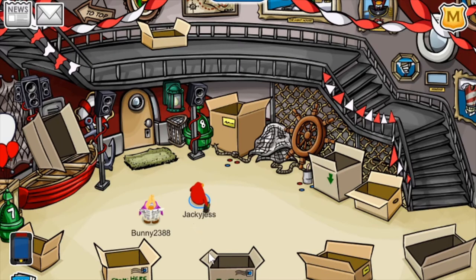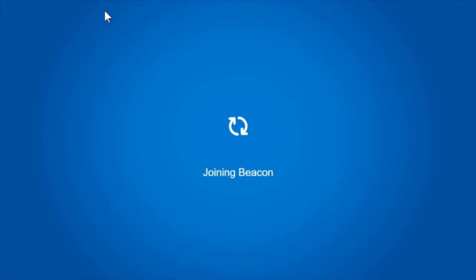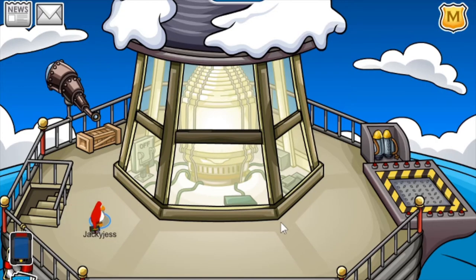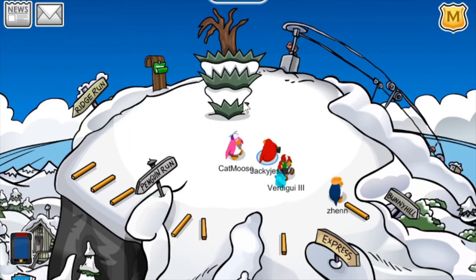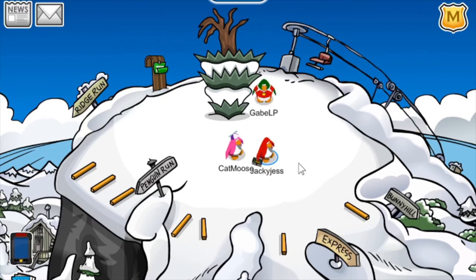If you head into the lighthouse, there are a lot of different boxes you can enter, which will lead you to different places, I believe. If you head into this box — does it teleport you anywhere? No, there's just a lot of boxes. If you head up to the beacon, there's nothing up here — it's just an empty room. It's nice to have a break once in a while. And finally, at the ski hill, there is a tree that is upside down, just sitting there as usual.